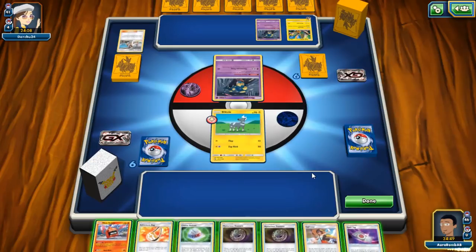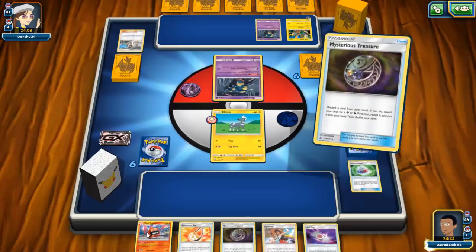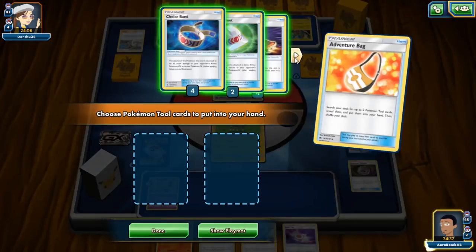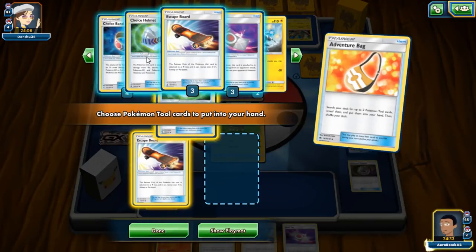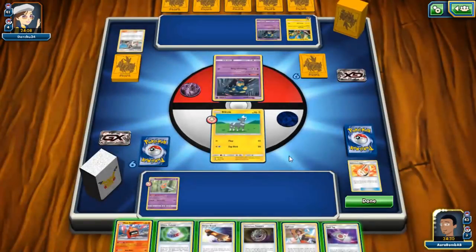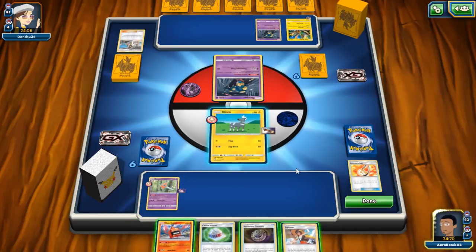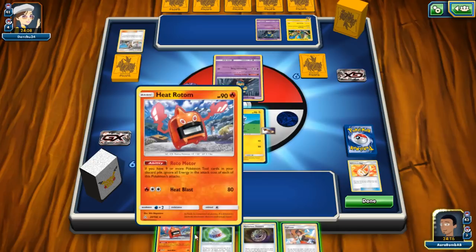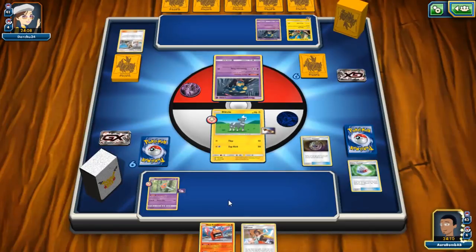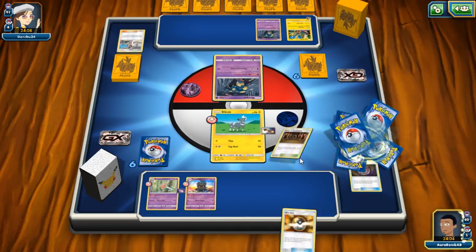We have the cards we need. Let's grab Rotom first and toss the other — we don't need it. We'll use the Adventure Bag and probably play Marshadow depending on what we draw. We need to put a Skateboard in hand, then we can switch. We'll toss Choice Helmet since we have Spell Tag in hand. Actually I'll hold off on going super aggressive — I'll just chill and keep things steady.